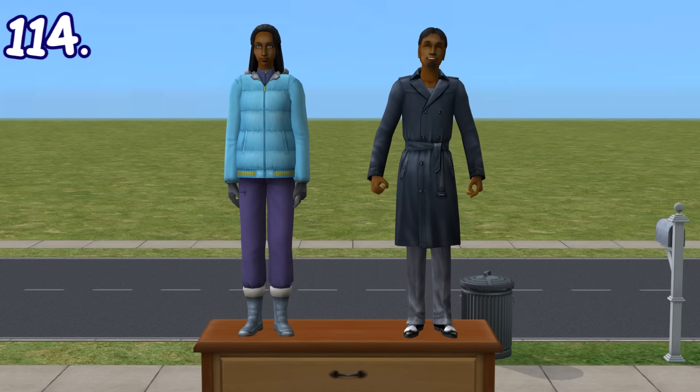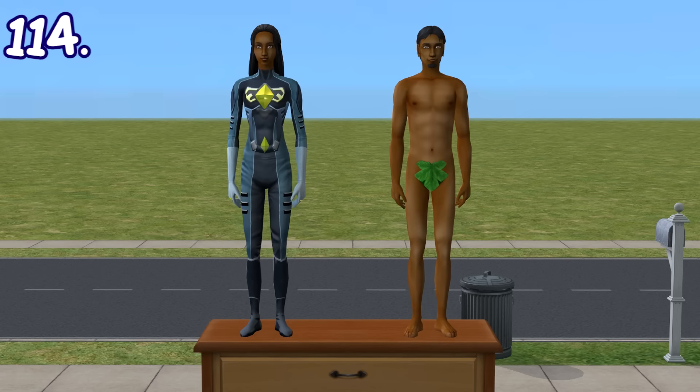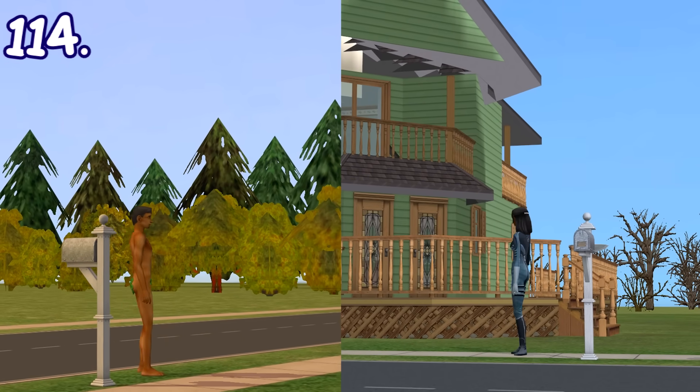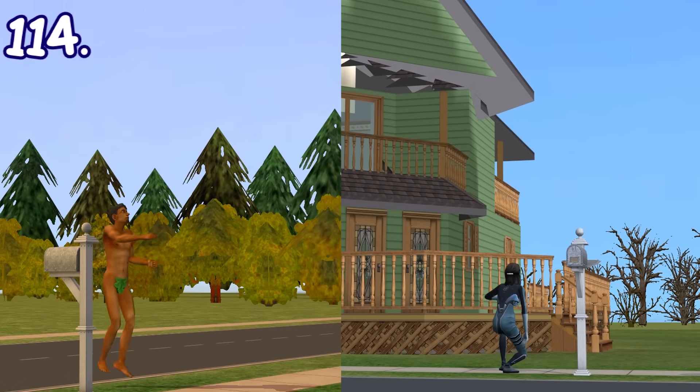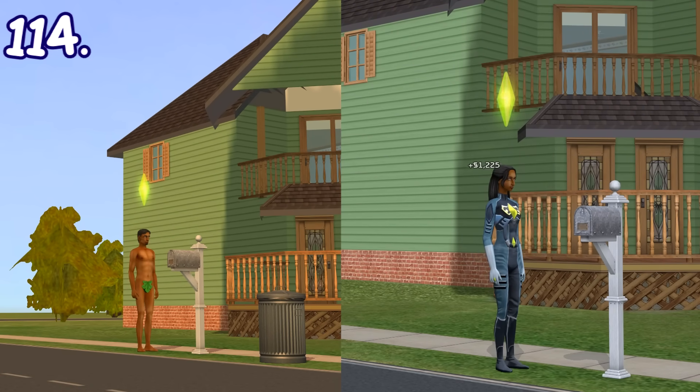When sims reach the top level of the law enforcement or natural scientist career — yes, that's the official work dress for natural scientist, don't ask why — they will fly to work in a superhero pose instead of using the carpool, and would also do a superhero landing when work is done.